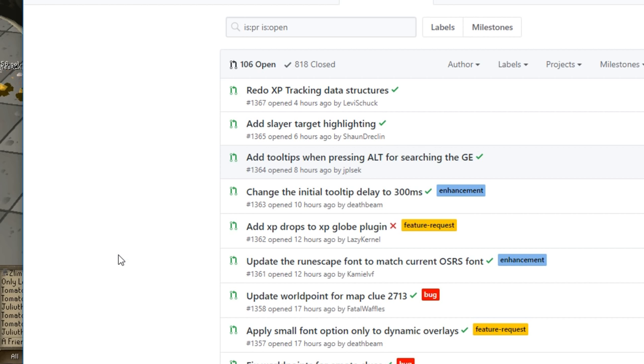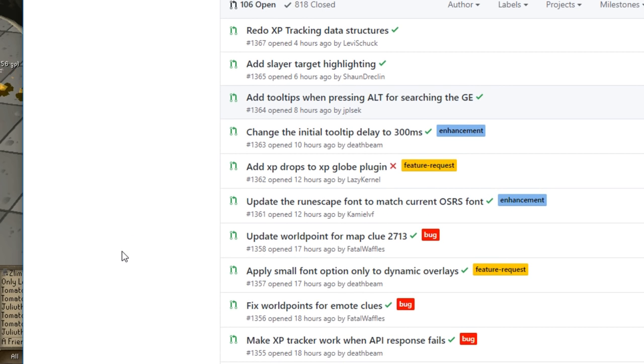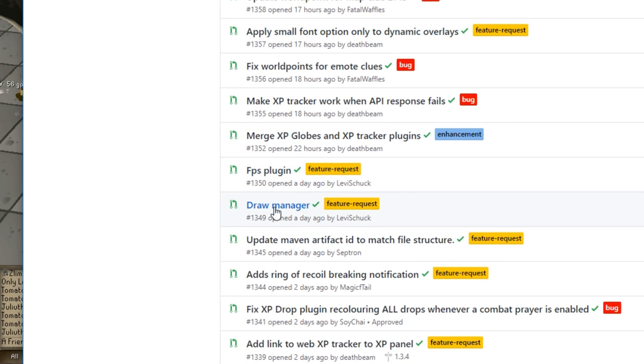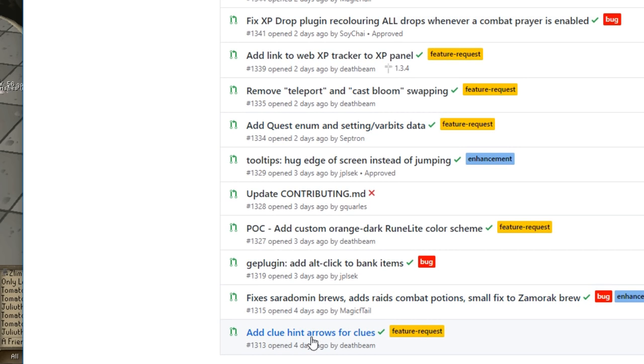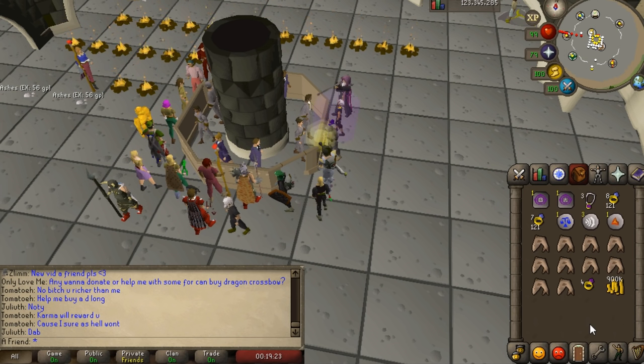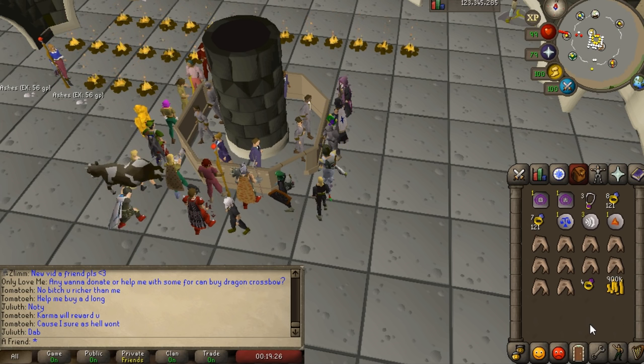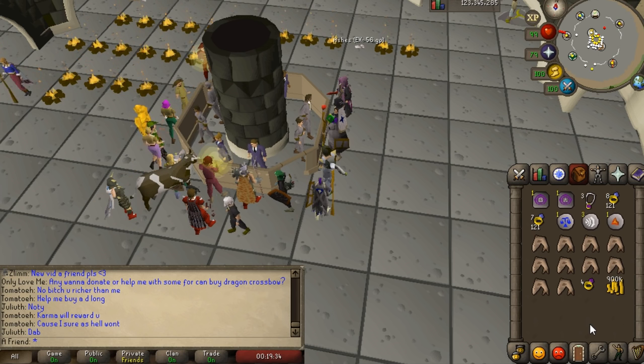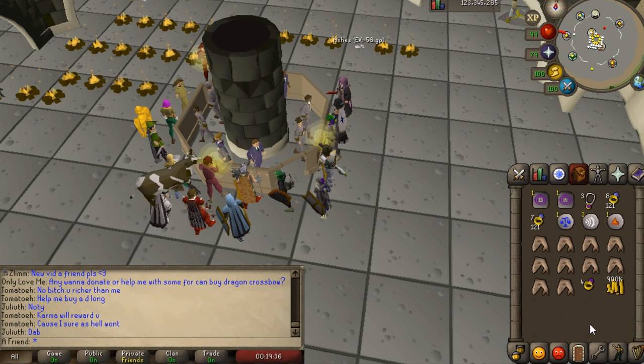I assume that someone else read everything and that I'm not going to get hacked. It is very community-driven as well — there are feature requests like small font option, FPS plugin requests, draw manager, add clue hint arrows. I just want to say that if you do get hacked over this it is not my fault. I'm assuming that if there's a game update the client breaks, and when they push an update maybe it could be something malicious.